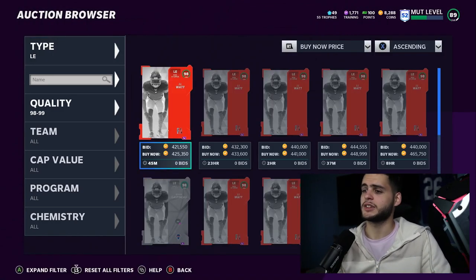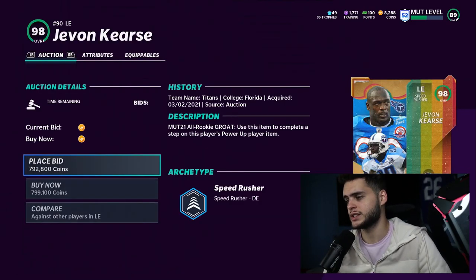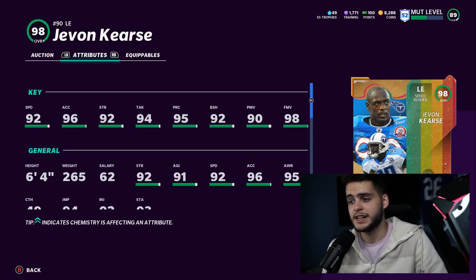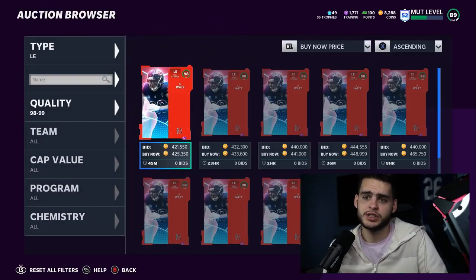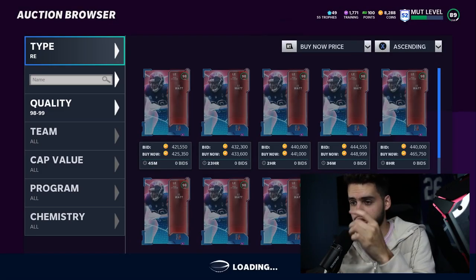At left end, Javon Kearse still takes the cake as a speed rusher. He'll get up to 95 speed, 97 acceleration, with 99 finesse move — just a crazy fast edge rusher, not even close. He's just incredibly athletic.